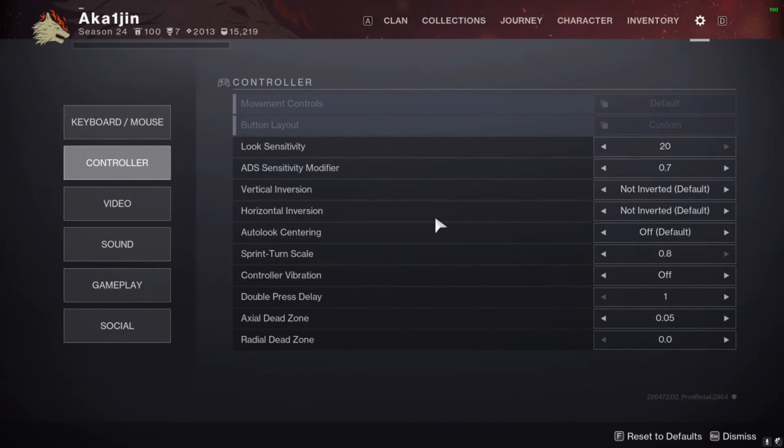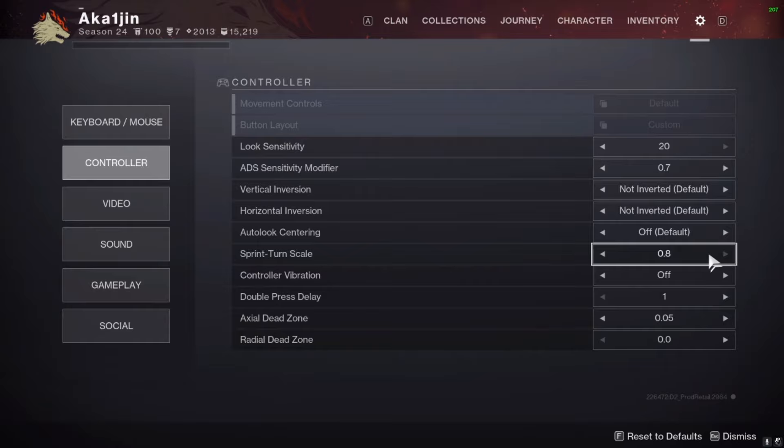Next setting is auto look centering — please do not have this on. It will automatically move your camera toward the middle if you're looking at the ground or elsewhere, and you don't want any external input affecting your aim. Definitely leave this off. Next is sprint turn scale — max this out. It allows you to do tighter turns, essentially like the old "traction" perk from D2 but even better since 0.7 already beats original traction. Vibration — turn this off, obviously. No one likes controller vibration.